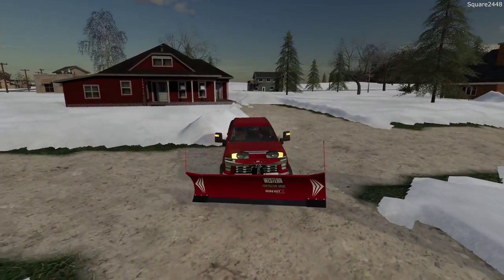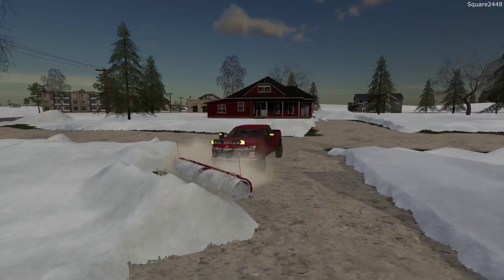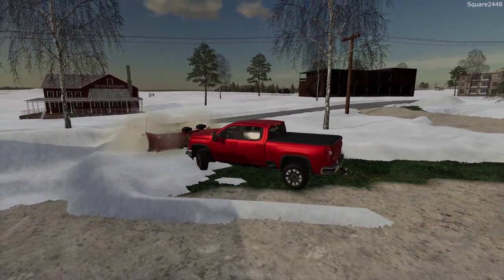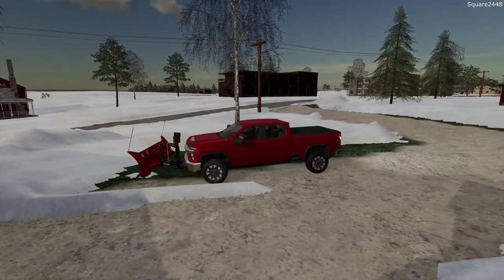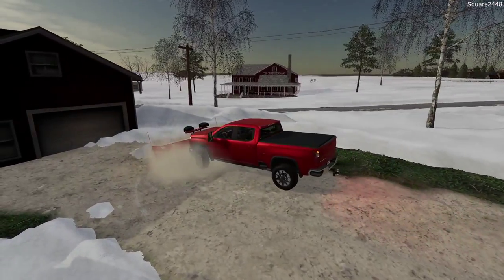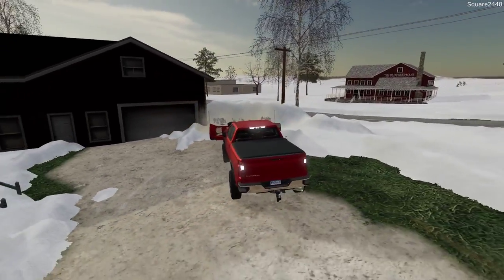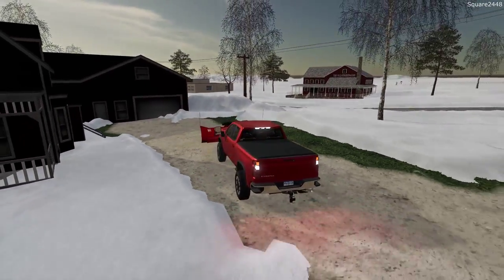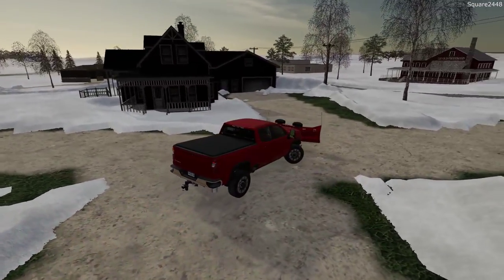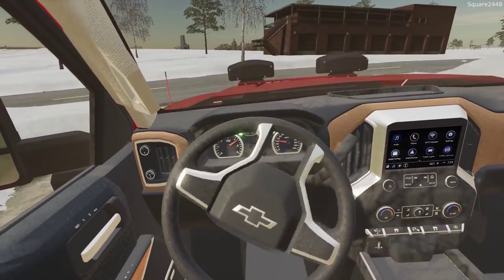Great job on this one. We'll do an extra pass here to make it a little bit wider. This 2020 Duramax has no problem power-wise pushing a ton of snow. Since we are going out onto the main road, let's get the Wideout folded in — it's a little easier, especially with an 11-foot plow. It's a little too wide to cruise down the road with. We'll raise the plow all the way up.